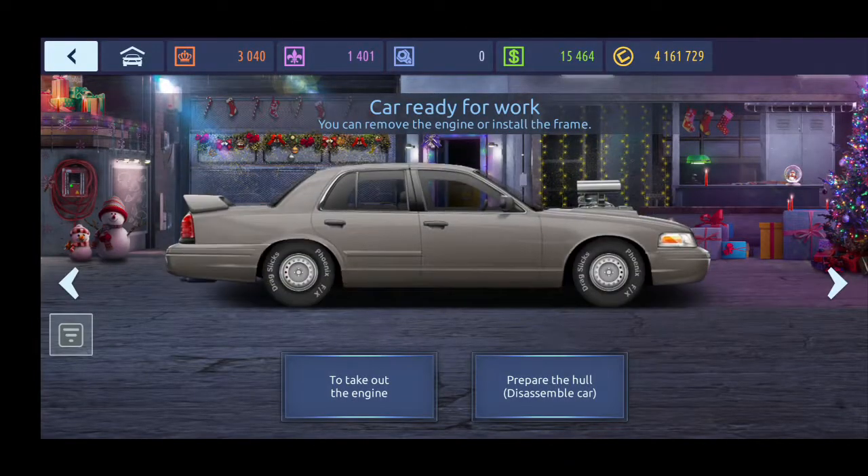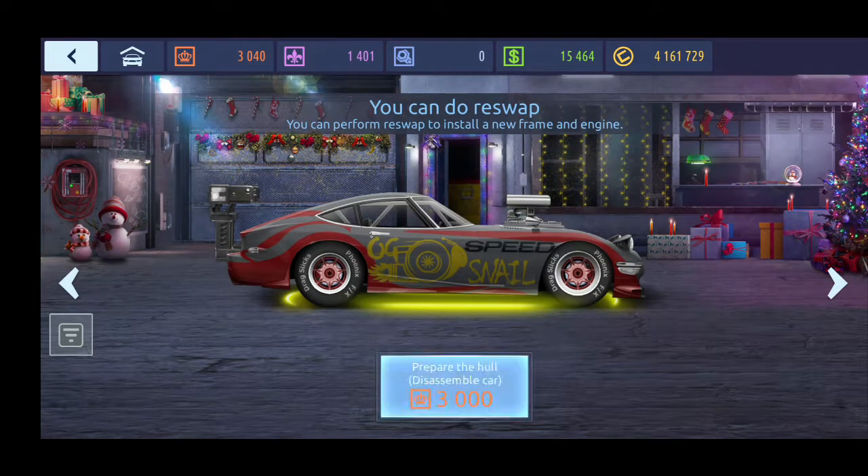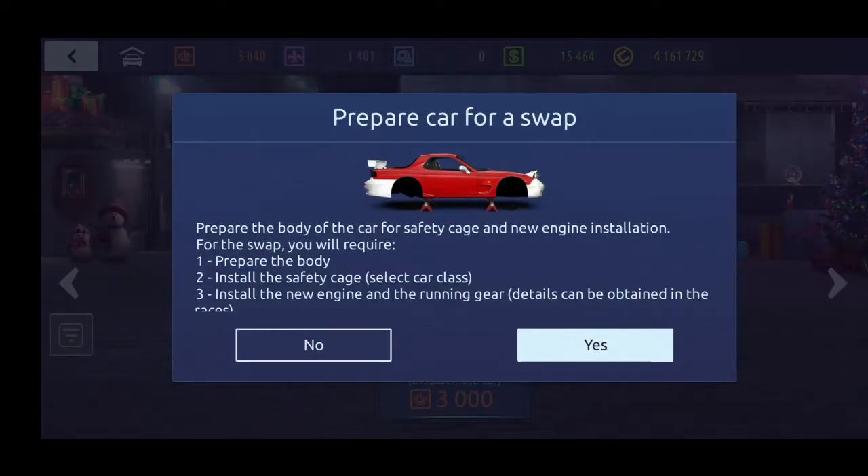Here I have my 2000 GT and it's G Street class, and I will convert it now to J Custom class. You will need to have 3000 crowns to perform a re-swap.